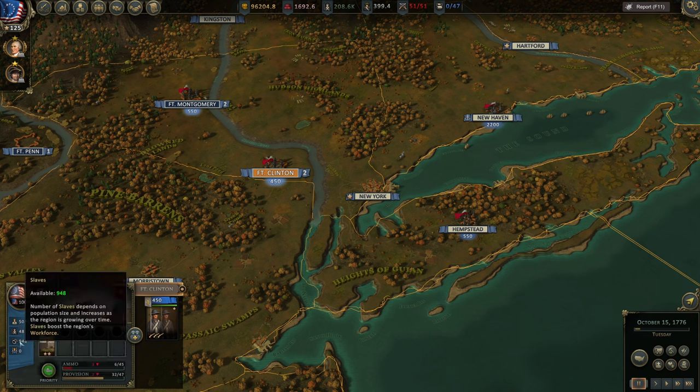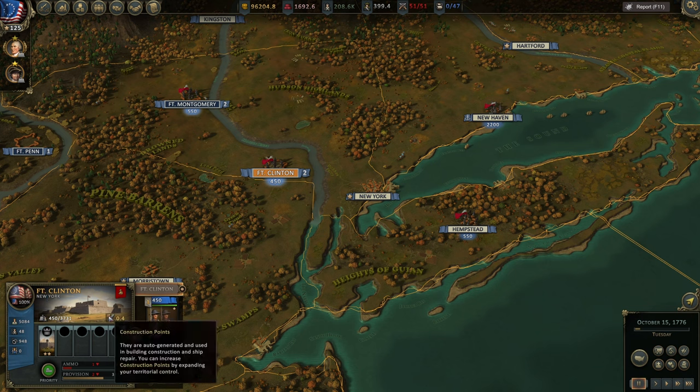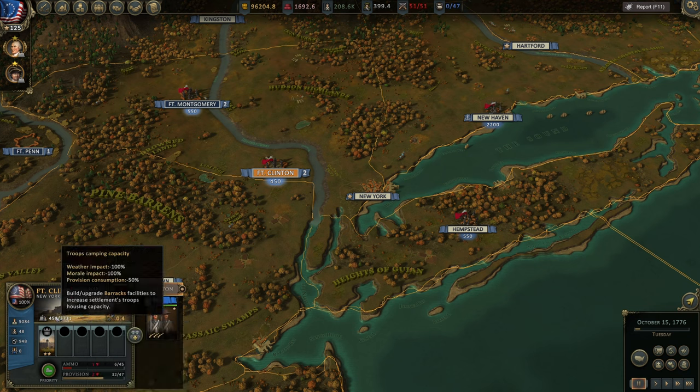The next thing is to check workforce and slaves. They directly contribute to the economic output of the settlement and the province, as well as construction points. Construction points allow you to quickly build different buildings in your cities or at the province level — the higher your construction points, the quicker a building will be built. There's usually a difference between fort settlements and actual cities; cities typically have higher construction points, but not always. We can also see troop camping capacity. Here it's 3,700 — if you go over that number your troops will get sick, suffer attrition, and you'll lose men over time, so try to keep it below the camping capacity.